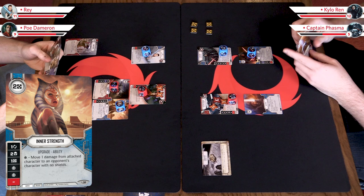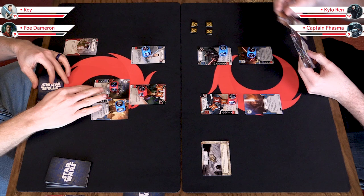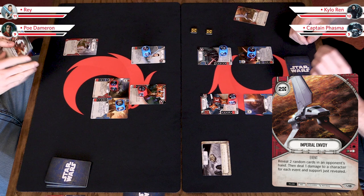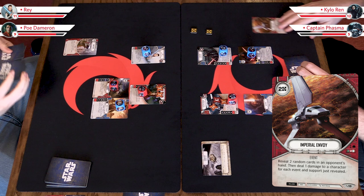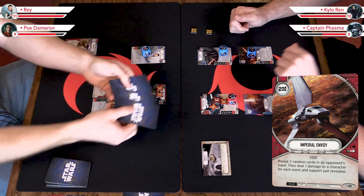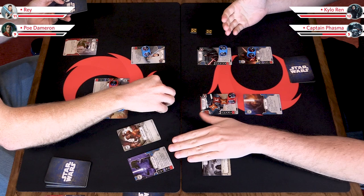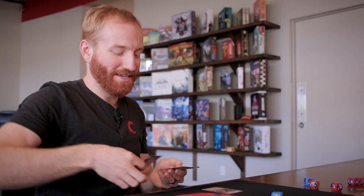The next thing I'm going to do is play Imperial Envoy — it costs two — and it says: reveal two random cards in an opponent's hand, then deal one damage to a character for each event or support that you just revealed. Part of why I'm doing this is I want to use Kylo's ability, and this knowledge of the two cards in his hand is going to give me something to work with. If I pull two red cards, I know I have at least a 50% chance of calling red. I revealed an event — so I deal one damage to Poe — and a blue card and a gray card.